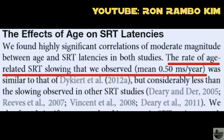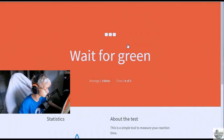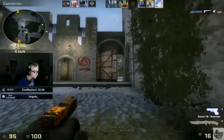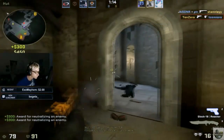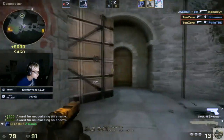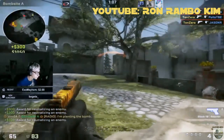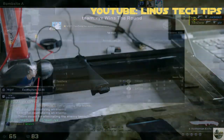Speaking of age — do you get slower as you get older? According to one study, yes. At 18 years of age, every year after that your reaction time slows by about 0.5 milliseconds. It might not be much at first, but after 20 years that's 10 milliseconds. If you want to learn more about human reaction time, check out the channel Ron Rambo Kim, where he does an entire video on the subject and goes into much more depth.